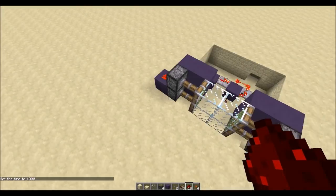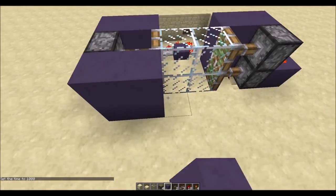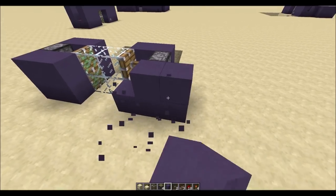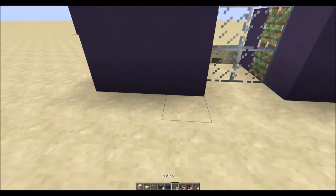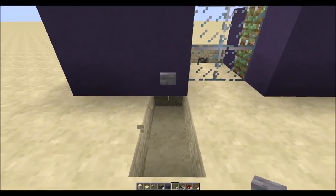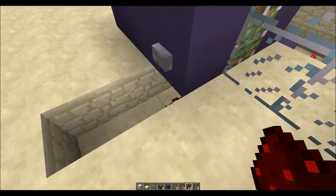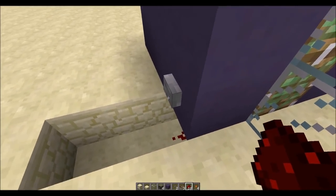We want a button on this side as well, so we will just build up our walls like so. We'll put the button here, and then all we have to do is bring this redstone up to here so that it's underneath the block where we have the button.